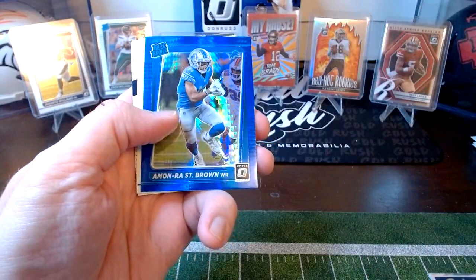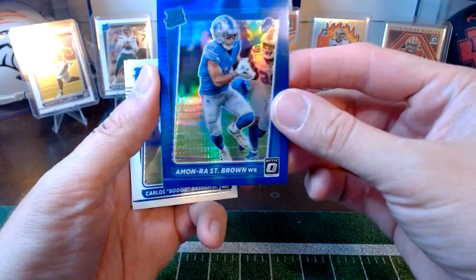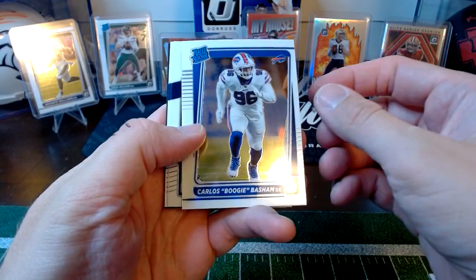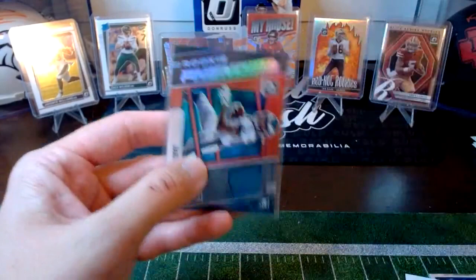Nice looking card there — Paul got an Amon-Ra St. Brown mini helmet in the mini helmet break too, so good night for him. Carlos Basham, Noah Fant, DeAndre Swift, DeVonta Smith Rookie Phenoms, and Justin Fields Rated Rookie. So Eagles got a DeVonta Smith on the Rookie Phenoms — another guy I'm curious to see how he'll do this year. I tried to pick him up in one of my fantasy leagues, can't remember if he's in one of my dynasty leagues.